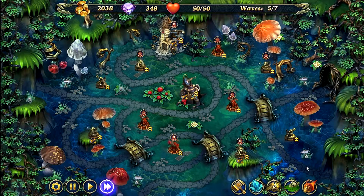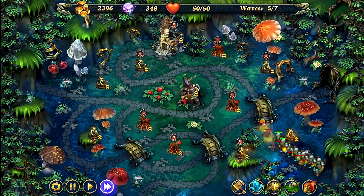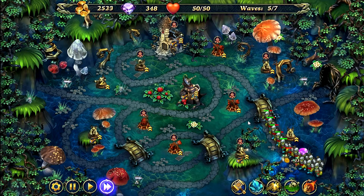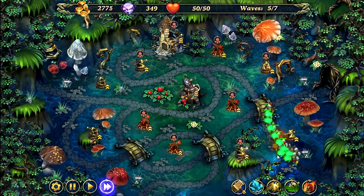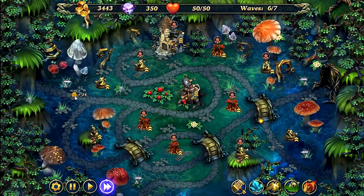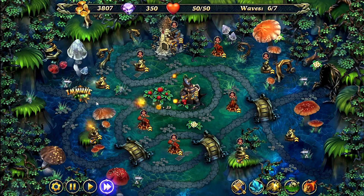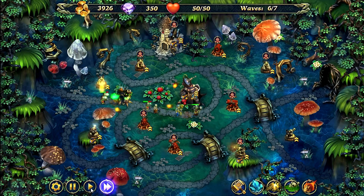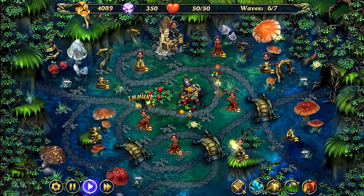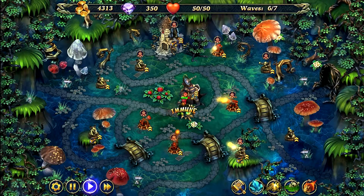And start the wave. Target the healers. So you're going to slow it down and you're going to start targeting the necromancers and the mummies. And now your turrets should make short work of the nature elemental.